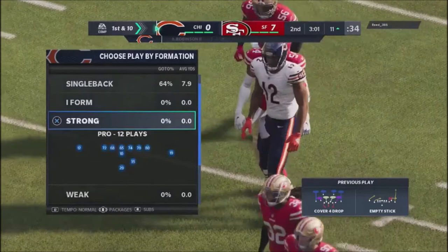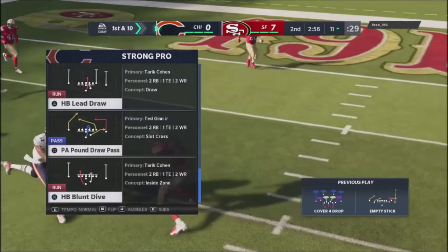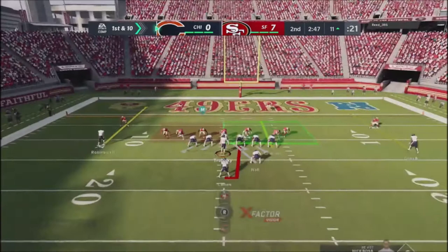Now typically draw plays are best if they're a lead draw. A lead draw you can find typically under center where you get a fullback. This particular play right here at the very top — Lead Draw — is a play you want to get. You can get it out of Strong Pro. It is a great play to throw into your scheme against people that run a lot of Cover 4.